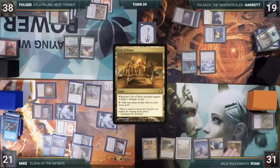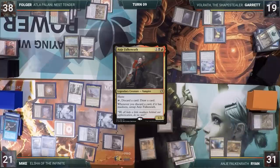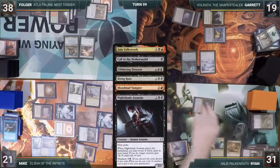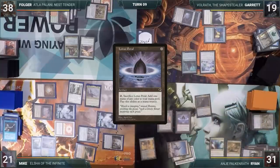Ryan plays a City of Brass, casts Mana Crypt, and recasts his Commander Anya. With Linvala gone, he sees his chance to re-sculpt his hand, so he activates Anya discarding Call to the Netherworld, Jibbering Descent, Biting Raid, Bloodmad Vampire, and Nightshade Assassin — all untapping Anya and drawing each time. He casts a Lotus Petal and passes.